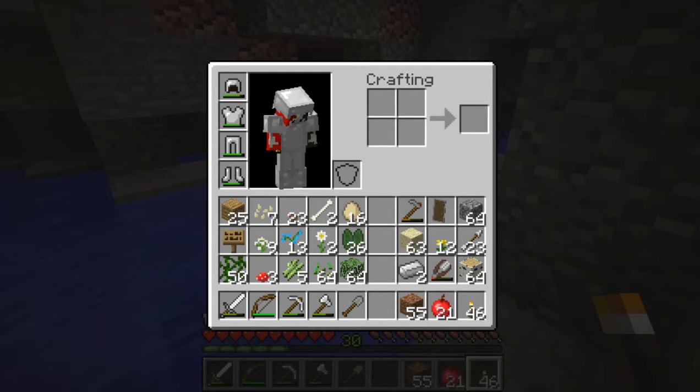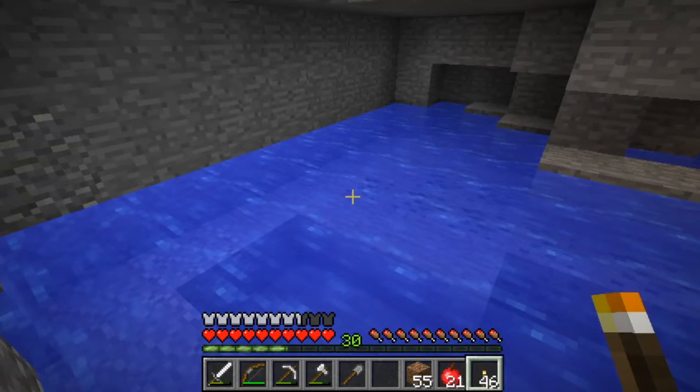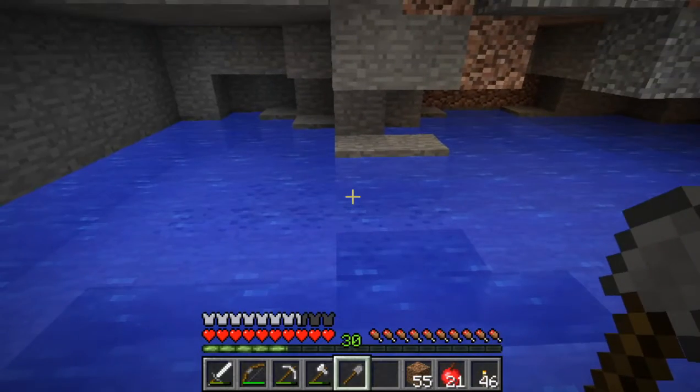But now, after I went exploring, I think I have enough materials to do that. I can add some flowers. In the future I'll probably get glowstone and add that too. Out of video, I went to the swamp biome over there and got some vines, because I realized I was being silly and hadn't gotten any vines from the swamp trees.